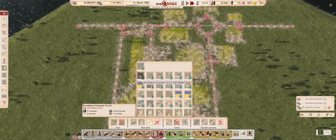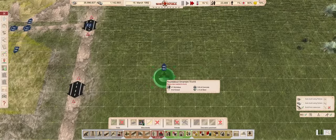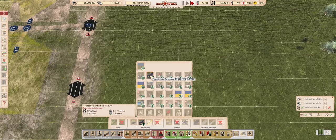Let's see what new toys we can play around with. We have a couple of circular decorative monuments, which will look great in the middle of our new roundabout. They come in two sizes too. We will put one of the big ones in the roundabout, and use a couple small ones a bit later somewhere else.